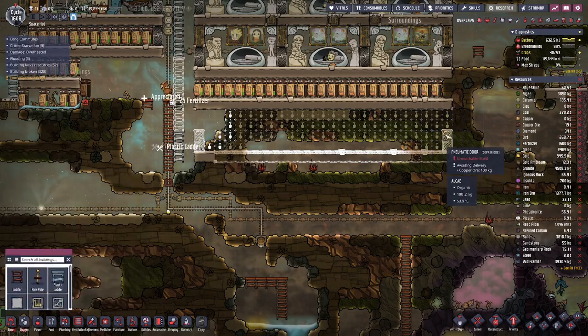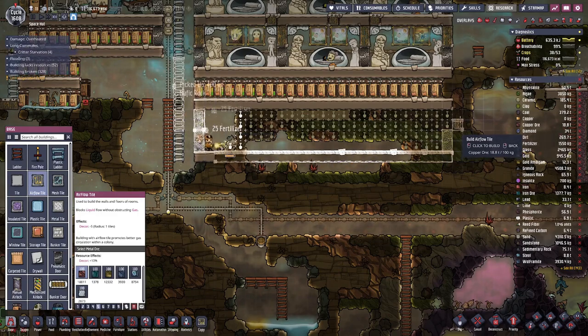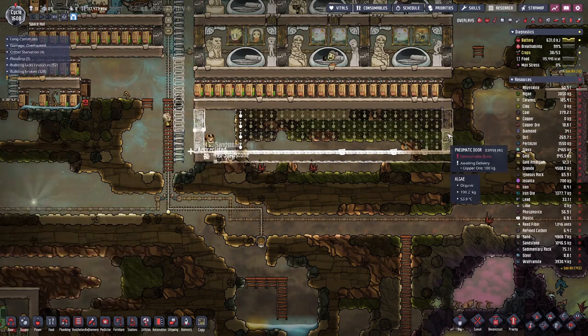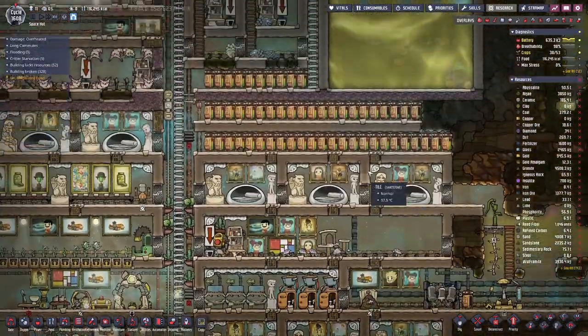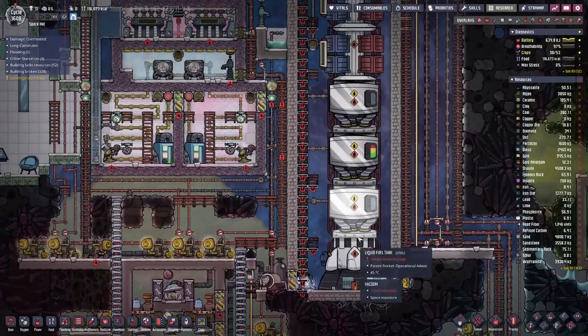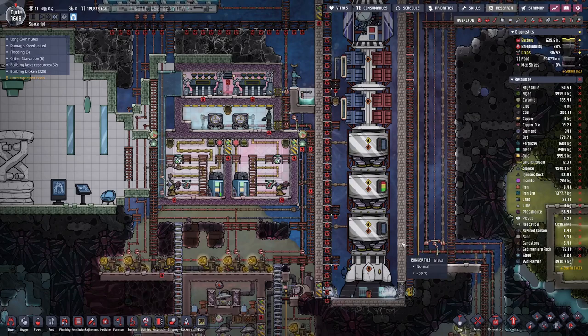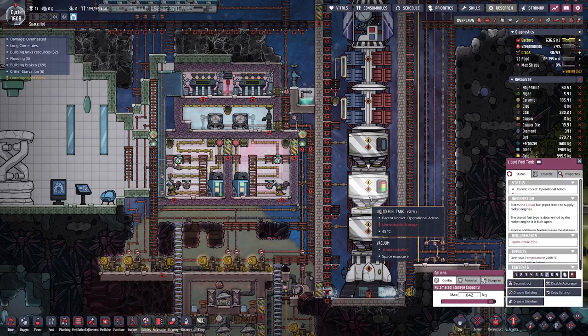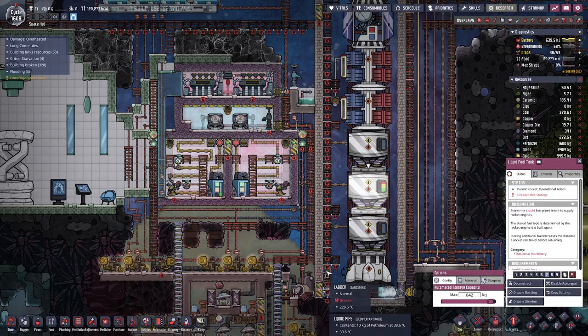Dig all this out, have a door on either end, and then some air tiles here and there — we will deal with the interior shortly. But here on top we have the rocket. It is reconfigured; we have another liquid tank here.